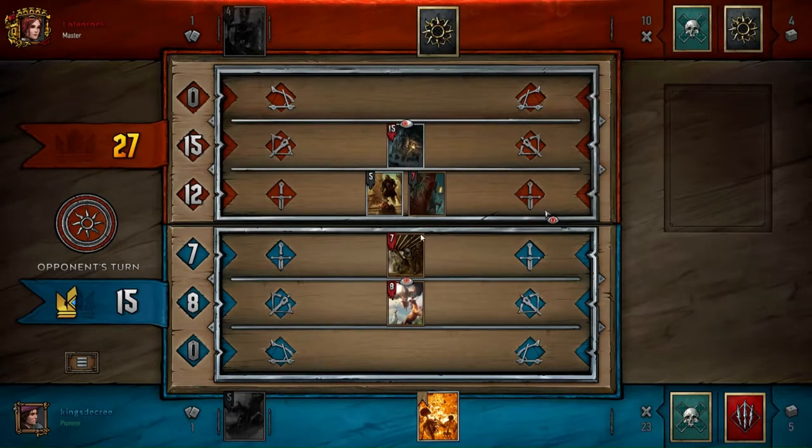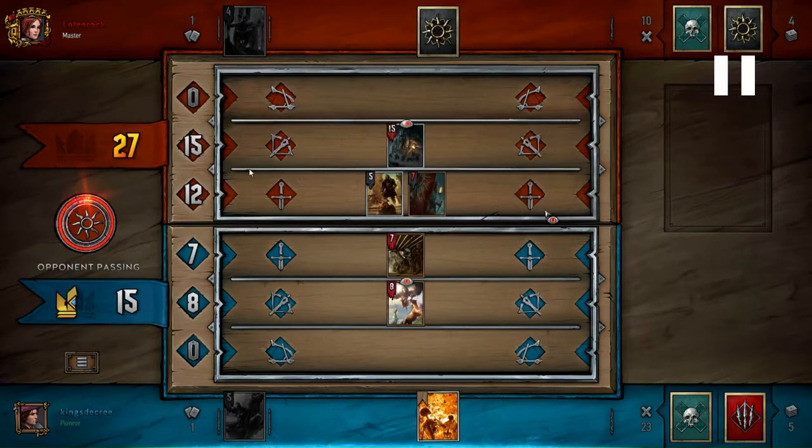Doing so, my opponent is thinking: there's no way he can do 12 strength with one card. Or, on the off chance that I do, he loses — and on the off chance that I don't and he plays his last card, he loses anyway because I'll be one card up going into round three. So he takes the gamble. This is really interesting because this may not seem like it, but this is a kind of high-level tactic — he's playing to win, not playing not to lose.